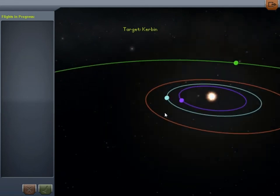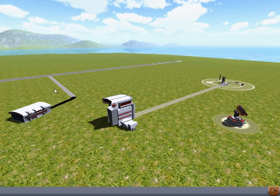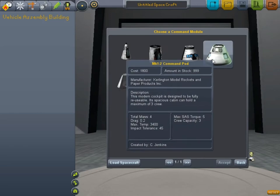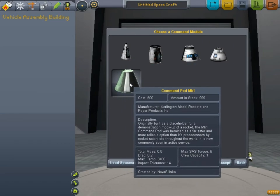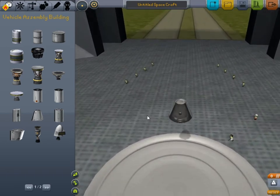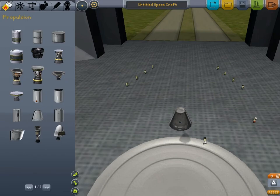I'm just going to go ahead and click back on Kerbin. As you can see, we got the launch pad — we shouldn't have anything on it right now. We have the space plane hangar; I'll do all that in a later episode. We have our three main things here. We have our command pod — we have two different command pods. I'm just going to select the one-person command pod for now.